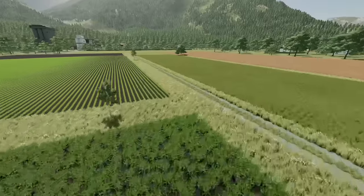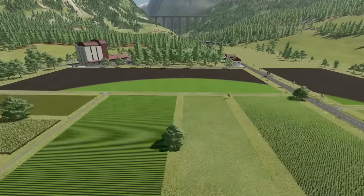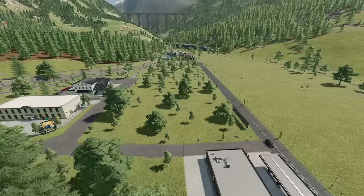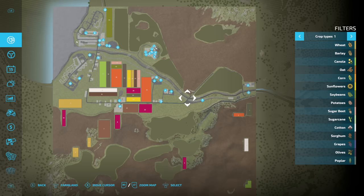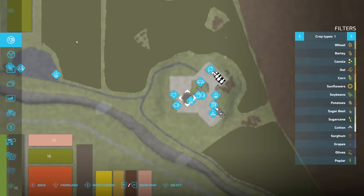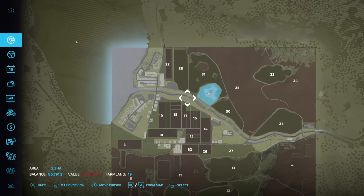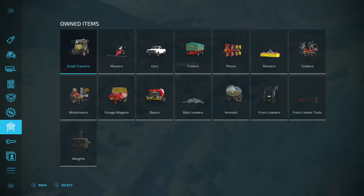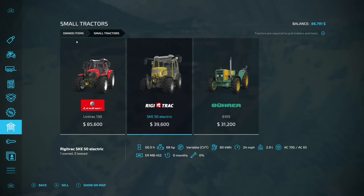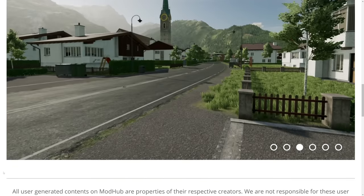If you wanted to play the Alpine map but build things up more from scratch and do things differently, Feldberg is probably the map for you. Definitely check out Farmer Cop's video for a more in-depth look. The train system is the same, and there are no pre-existing fields in the starting area, so you'll need to buy your own fields. Some areas can't be purchased. No required mods, which is a definite plus. Starting equipment appears to be the same base game gear brought over.